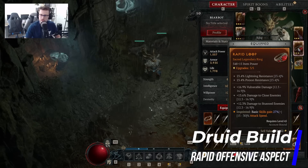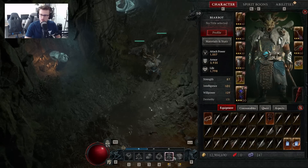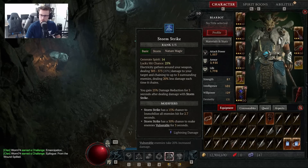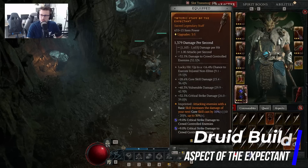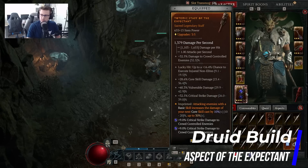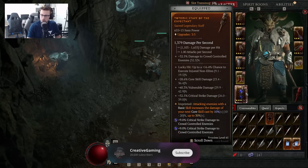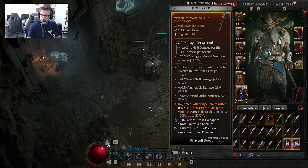One aspect you should 100% have on this build for speed and Spirit Regen is the Rapid Offensive Aspect — I have it on my ring. It makes Basic Skills gain 15 to 30% attack speed, and our Basic Skill Stormstrike is our primary Spirit generation skill. With increased attack speed, we gain a ton more Spirit much quicker and allows us to have almost infinite uptime to spam and cast Tornado consistently. I also have Aspect of the Expectant on my two-handed weapon, which gives a big damage boost because attacking enemies with a Basic Skill increases the damage of your next Core Skill cast — so we hit people with our basic attack, regenerate Spirit, then spam Tornado, automatically charging up damage over and over again.